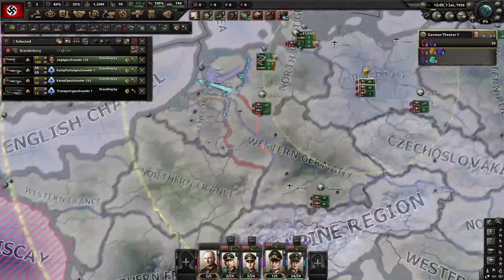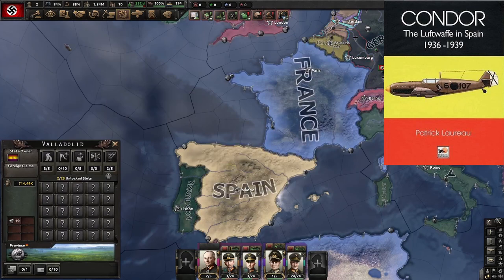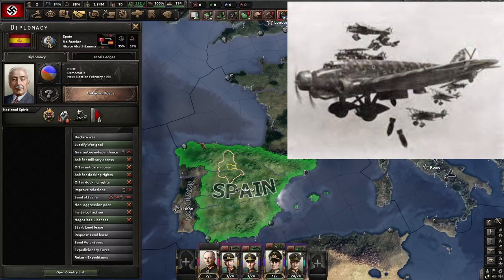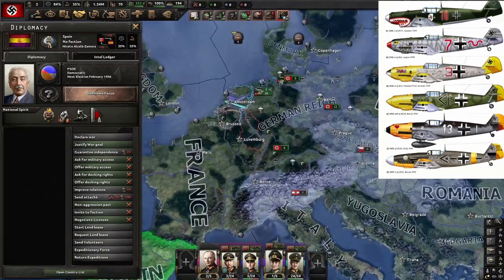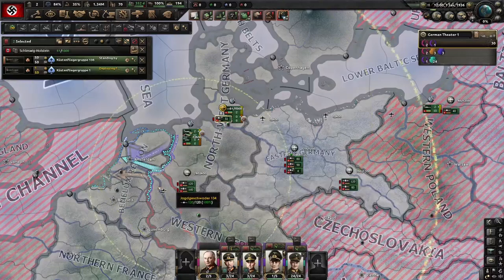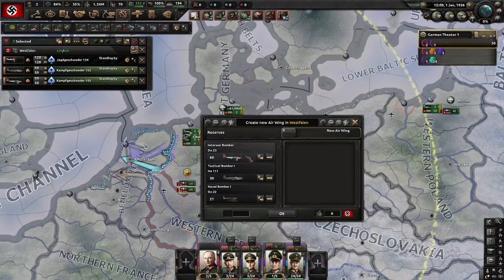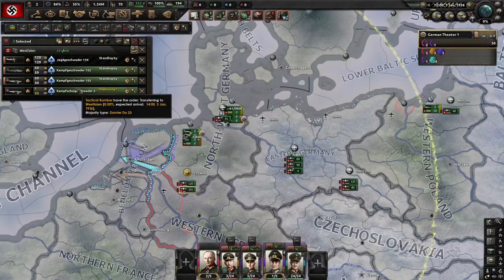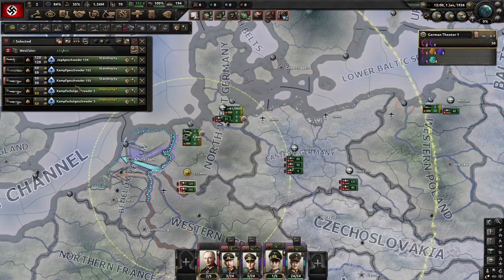As Germany, one of the cool things you get to do is participate in the situation going on in Spain. Don't forget that you can send air volunteers. When you send volunteers, it gives you the option to send air volunteers, and you can fly some planes down there and easily get enough air experience to start upgrading your planes. One thing that took me an embarrassingly long time to realize about air wings is that you can actually duplicate air wings rather easily, rather than going through the manual process of clicking and adding every time. You can just click on an air wing and duplicate it.